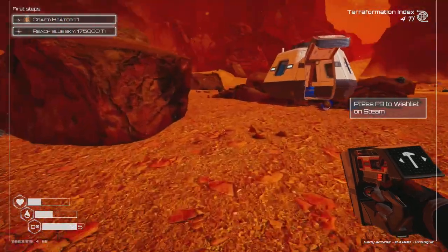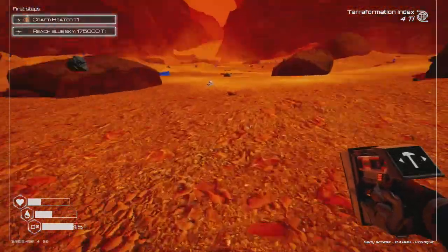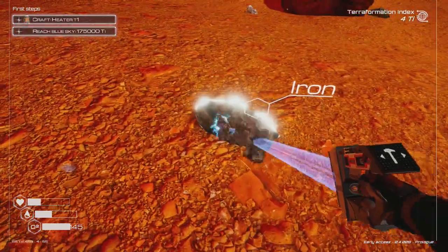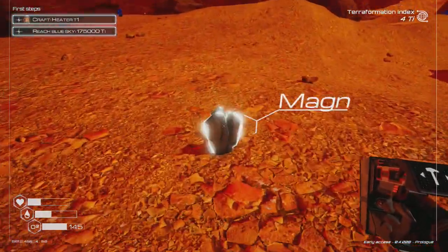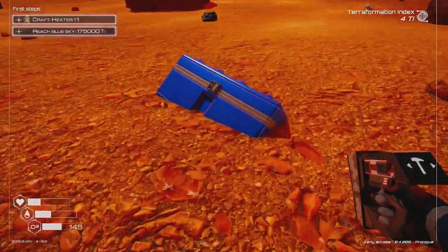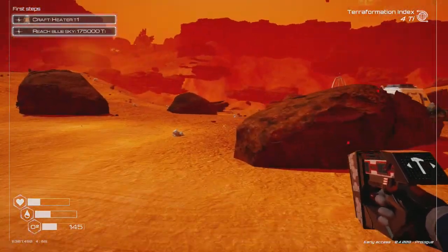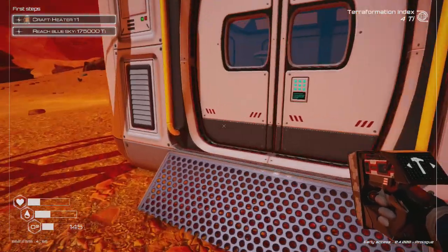I need some extra iron for more turbines. Going out to gather — found silicon and extra magnesium. Found a crate with cobalt and lots of resources. Getting all the iron: iron, titanium, all of it. Iron is the main resource along with cobalt for building.